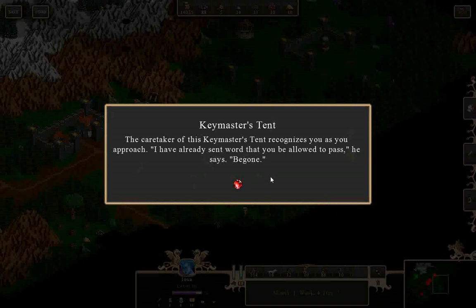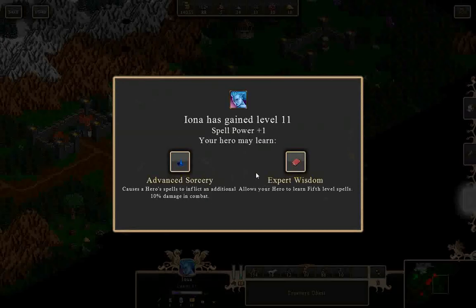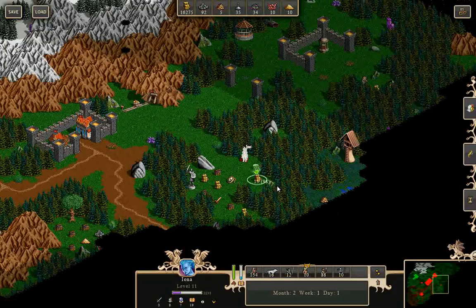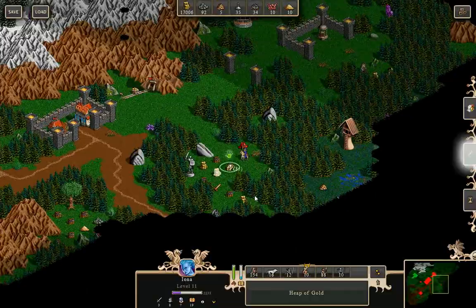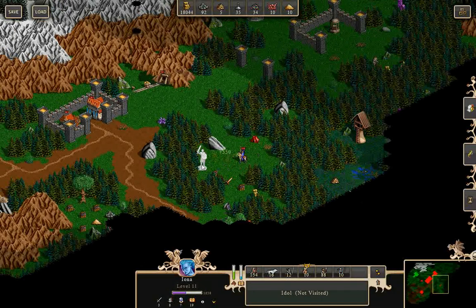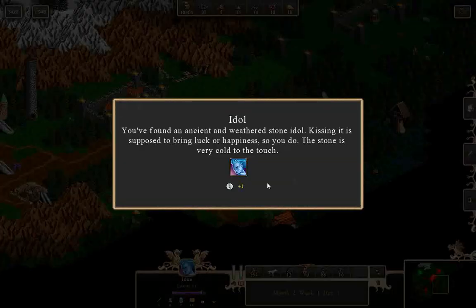The caretaker of this keymaster's tent recognizes you as you approach: 'I have already sent word that you will be allowed to pass — be gone.' Fifth level! It's a new month — and there's plenty of gold here, so we can afford to take the experience instead.